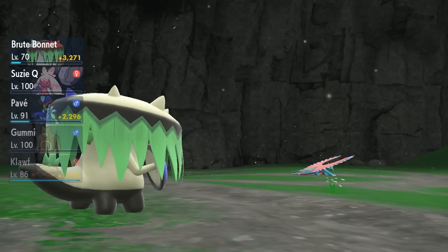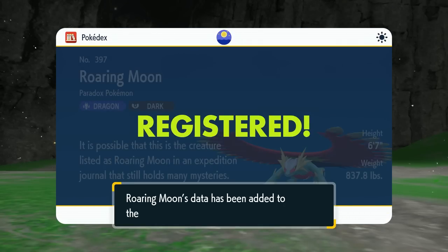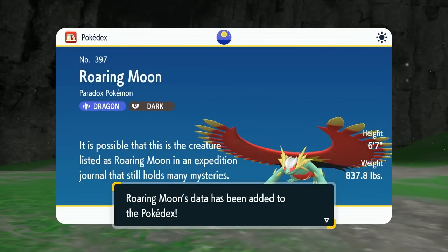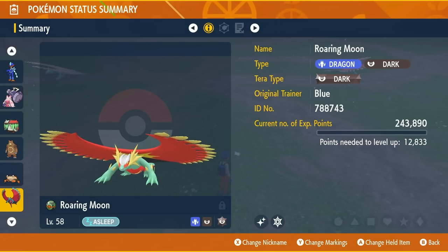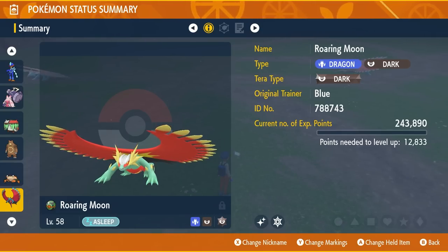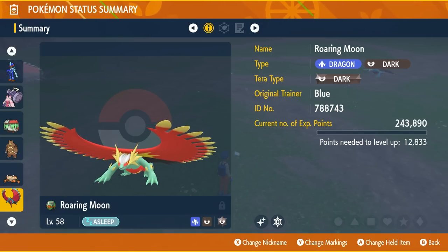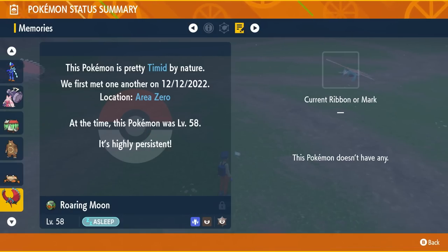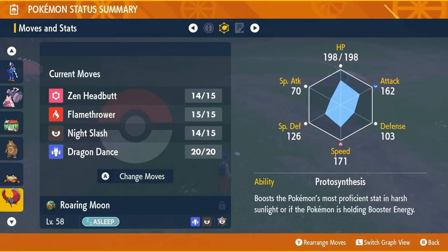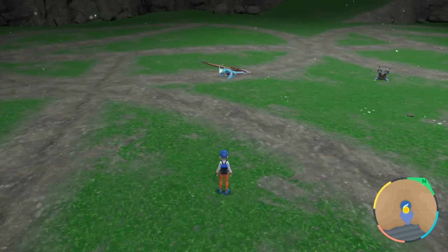Shiny Roaring Moon — the last of our targets. We have all seven shiny Paradox Pokémon in Scarlet! And it is the Terra type Dark — excellent. I was hoping I'd get it Dark type Terra and not Dragon type because Dragon type Terra is not really that great. I'm going to guess Lax as always, and here's hoping it has a mark. It doesn't have a mark — it's Timid. Not a good nature for it at all; it should be Jolly. I don't care — this thing is amazing. Let's send it out and see what it looks like next to all the rest of them. It's freaking flying — that is so cool!